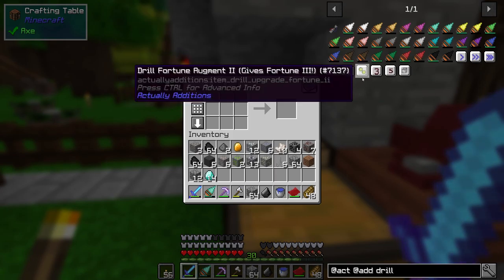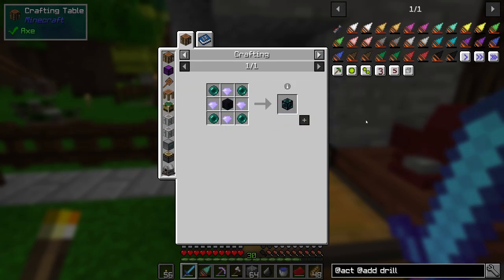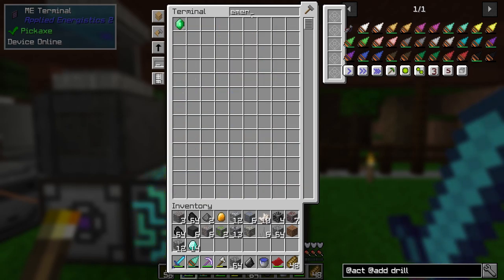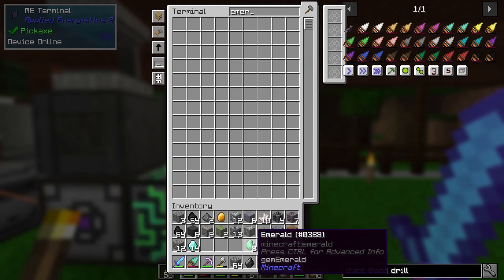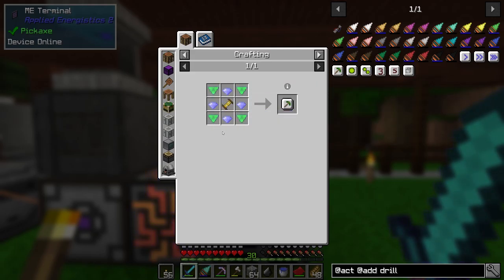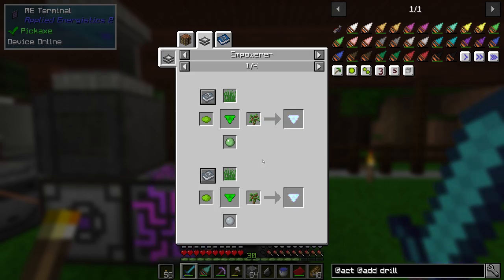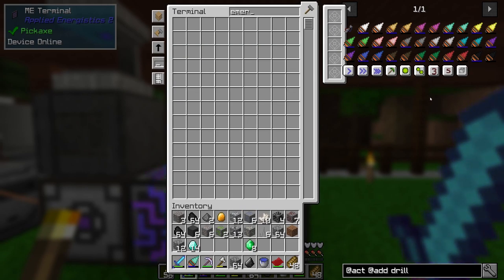Looking in here, I can build the fortune two once I have four ender pearls, but I was looking here and we can actually build the silk touch now, I think. I think I have enough emeralds. Yeah, I do have enough emeralds. It'd be nice if I had nine emeralds so I could just do this process once instead of four times. I may actually go mining to find an extra emerald, because otherwise I have to do this process four times versus just once. Silk touch upgrade would be really nice to have.